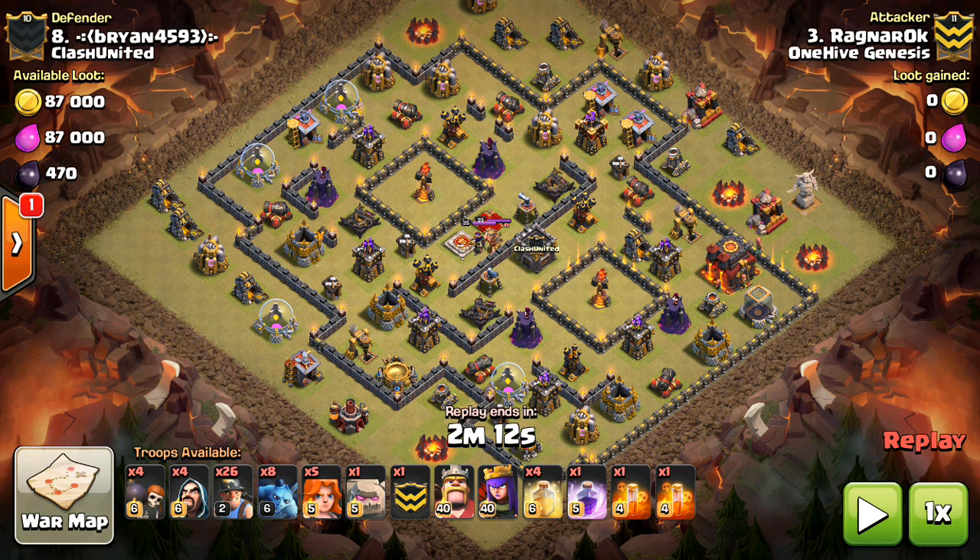This is something I've been seeing a lot more lately, not just at Town Hall 10, but also some Town Hall 11 attacks. The important thing for Town Hall 10s to realize is this is another thing you should have in your tool belt, depending on the layout you're facing — because you have bowlers, you have Valks, you even have dragons and Lalun attacks on very specific bases.